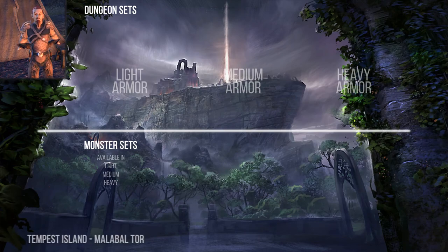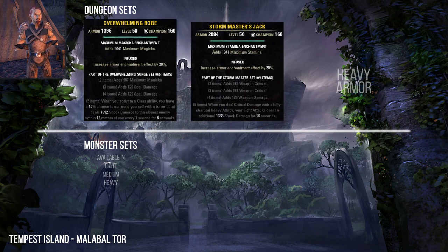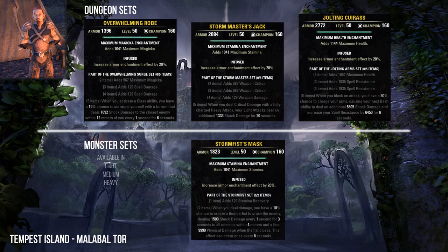Tempest Island is in Malabal Tor. Here you can collect the Overwhelming Surge, Stormmaster, and Jolting Arms sets. As a monster set you can find in Tempest Island the Stormfist set.